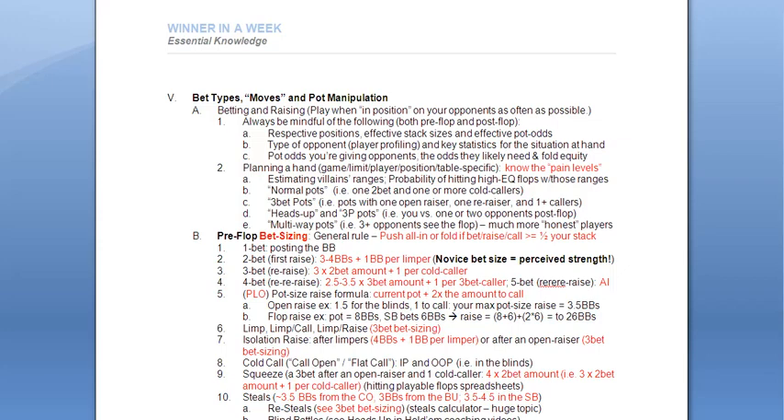Point 1C: pot odds you're giving your opponent and the odds they'll likely need, as well as so-called fold equity. Again, all that has been covered in the Poker Math series — please watch it again and again until it's very clear. That means when you make a bet, don't just be making a bet because you heard some coach say you should in this situation, don't just be making a bet because it felt right or because you thought you were ahead. You should have a very clear, logically sound reason for every single move you make, and every move should be part of a bigger plan.